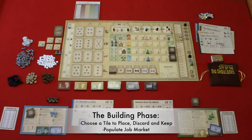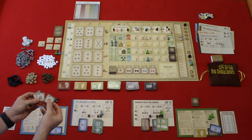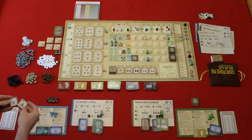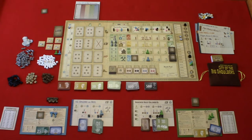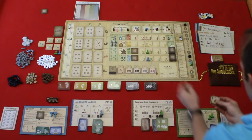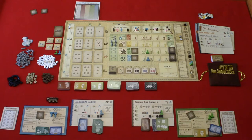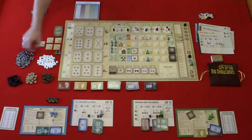Then we move to the building phase. Players will simultaneously choose a building tile to place and choose a building tile to discard. Deal two building tiles to each player — skip this in round one. In rounds two and three, deal two from era two; in rounds four and five, deal two from era three. Each player selects one building to play on their building space on the main game board and one to remove from the game, keeping one tile in hand. Place these building tiles face down and reveal them simultaneously. Once revealed, populate the job market with the number of workers indicated on those tiles in the bottom right corner, placing workers on the most expensive spaces available.